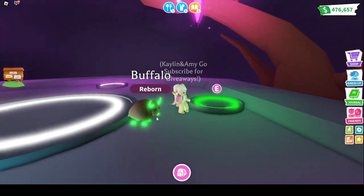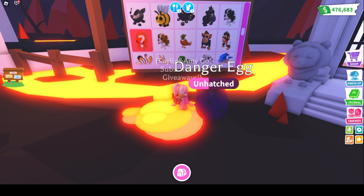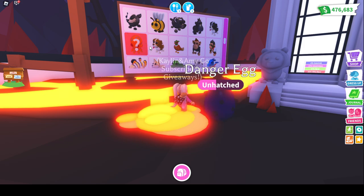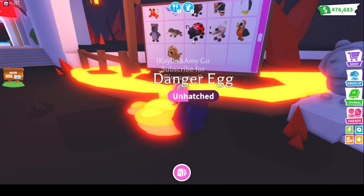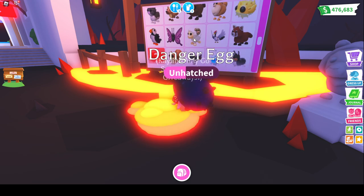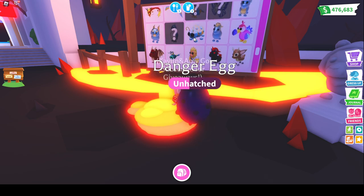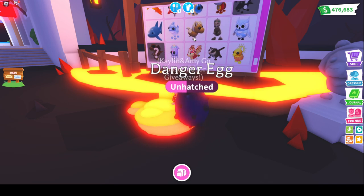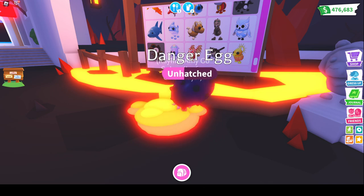Look how cute he is — even though he's a common, he is adorable. I wanted to double check to make sure I'm not missing certain pets. I have all the Danger pets except the Octopus — I got it, then I traded it, and I have not gotten any more. I think the Owlbear is also missing — no, no, it's the Dinosaur. I keep saying Owlbear but it's actually the Dinosaur. I need those two from the Danger Egg — I can't quit until I get those.